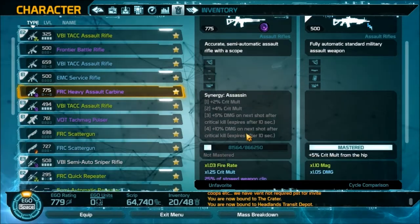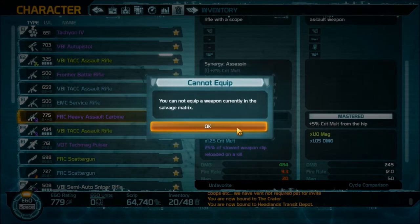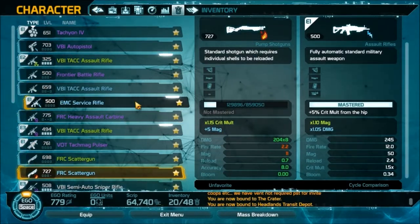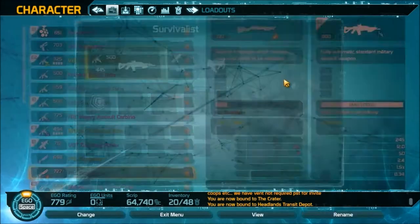It will take 10 minutes to add one polarity slot to a weapon, and once it's being worked on you cannot use the weapon. You have to unequip it and make sure you have a second loadout or second set of weapons to use until those are done, or you can just wait it out.